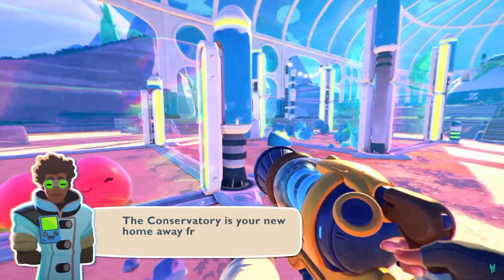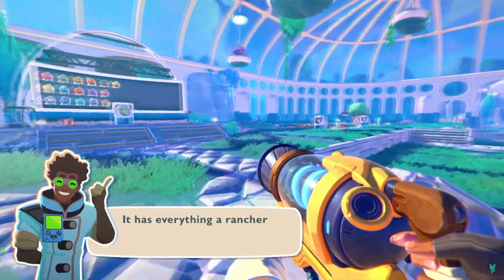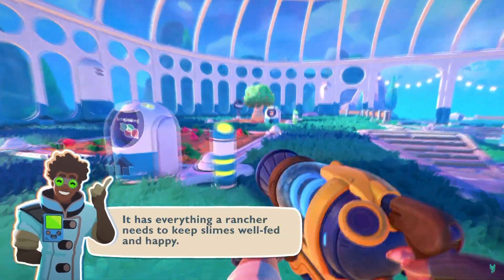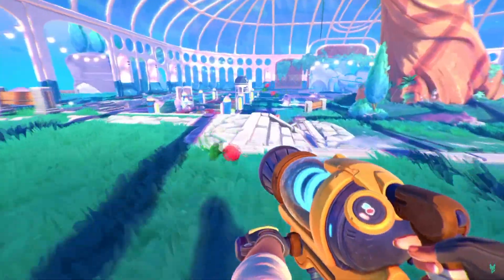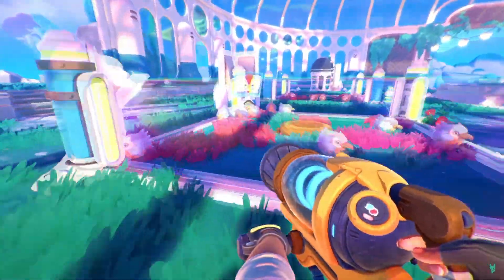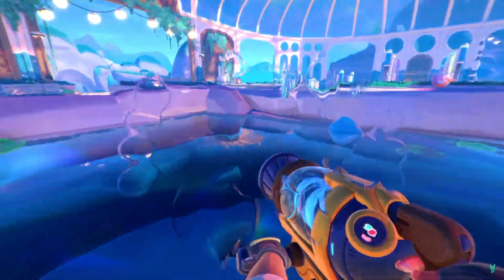Our new home is going to be this conservatory, which looks like a grand atrium. Right in the middle of it you've got a giant tree and what appears to be about eight plots that we can put our slimes on, grow vegetables, and even run our plots of water.